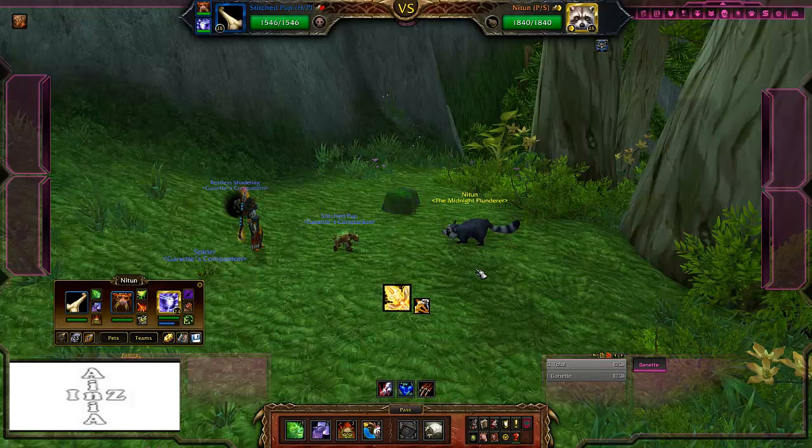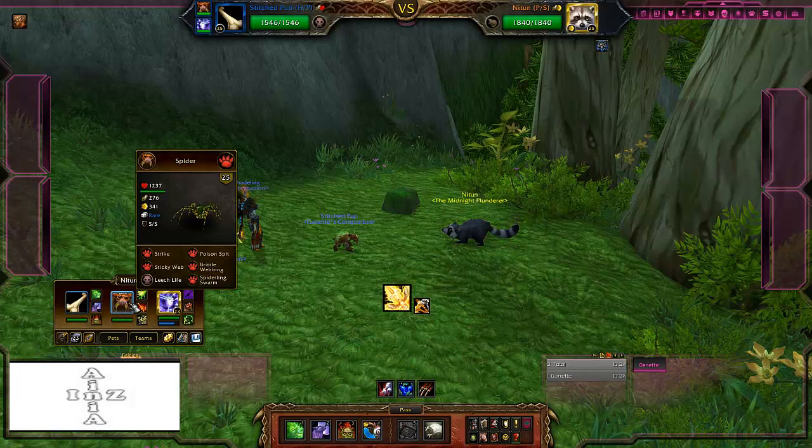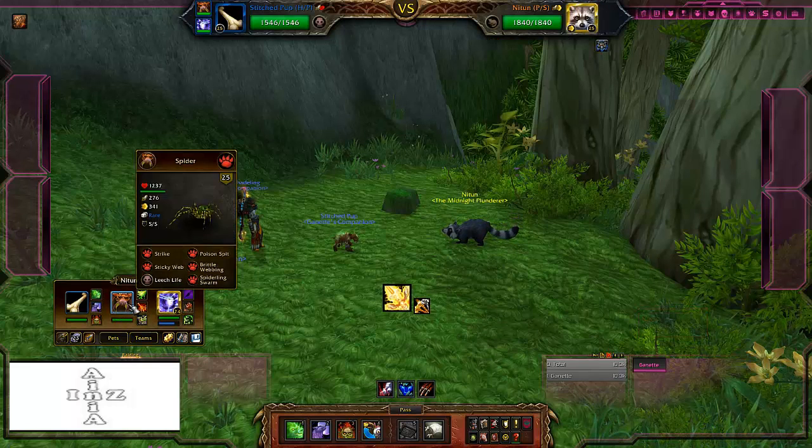The one thing I want to get out there immediately on this guy is his Prowl ability. This ability can completely throw a monkey wrench in your entire working system, because it increases his damage by 150% for his next two attacks. If that is up on him when your spider comes out, he will basically one- or two-shot your spider — he'll hit it, you'll apply Brittle Webbing, and then when you try to get your Spiderling Swarm off he goes first and kills your spider.